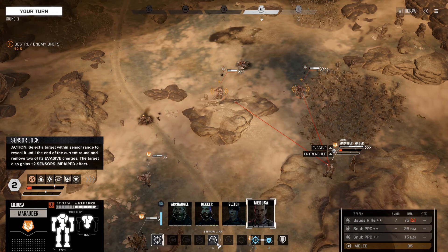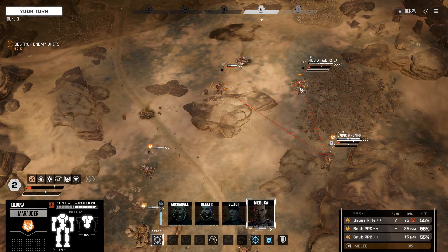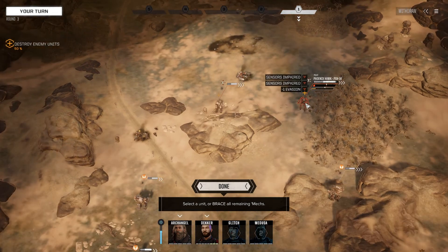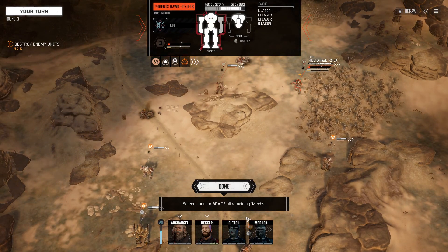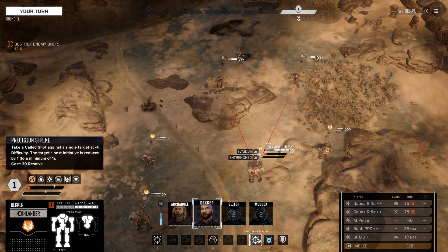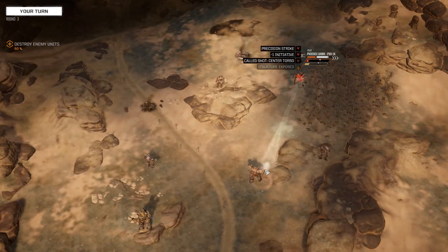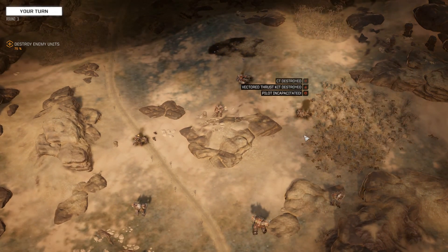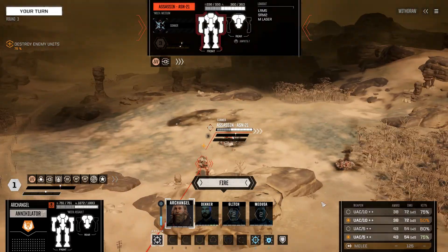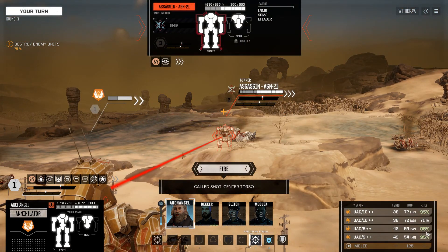With the Marauder, this is always my problem with sensor locks — we get rid of two evasion charges, which is nice, but then we have three coin tosses to deal damage. Let's just go ahead and take them. We land a good scattering of damage all over the mech, which isn't super useful — you'd want concentrated damage — but it could have been worse. Now with a Precision Strike, those Gauss rifles could do crippling damage. Targeting the Phoenix Hawk — landing one or both of the Gauss rifles — and that Phoenix Hawk is completely obliterated. It looks like we might not even deal with reinforcements this drop.